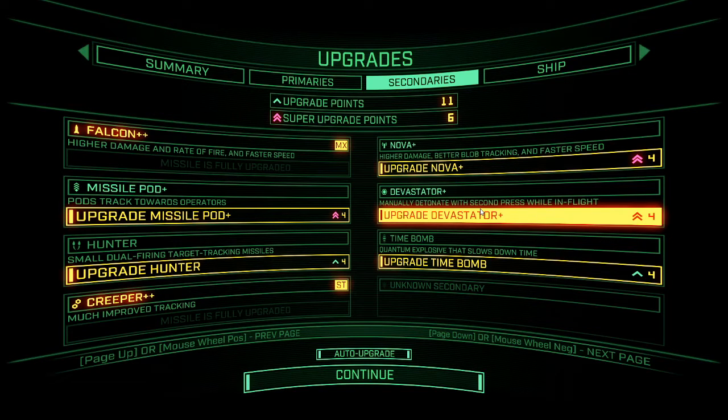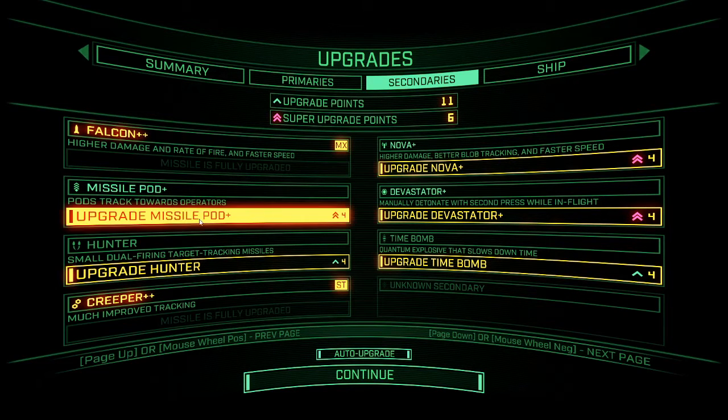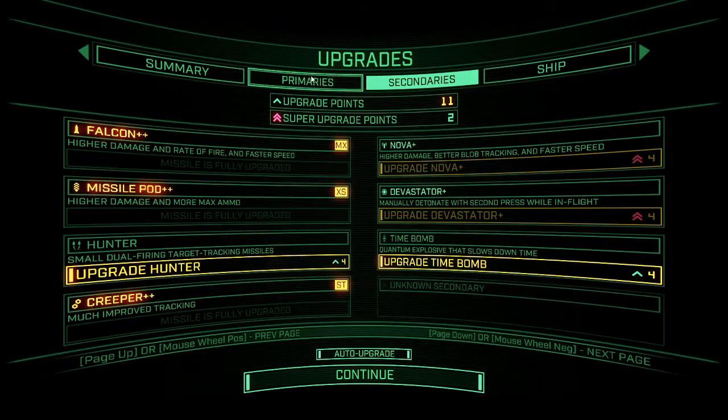Upgrading Missile Pods is really, really good — I'm going to upgrade Missile Pods to the Missile Pod XS variant, which is higher damage and more max ammo. Max ammo gets increased by 20%, going from 100 max to 120. Let's get these bad boys. Going for Blast Protection — I really like that. I'll also go for Hunter Plus. And we are good to go.